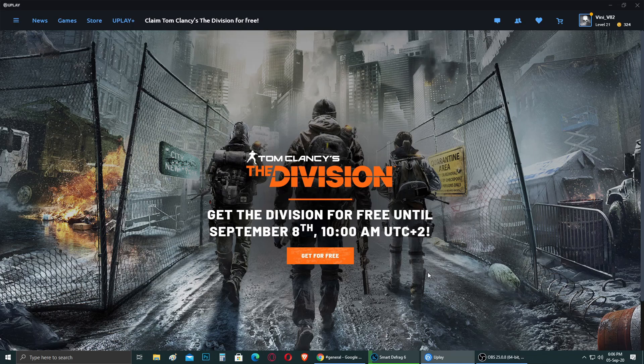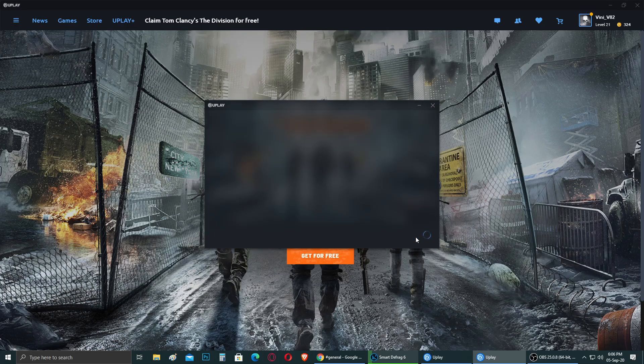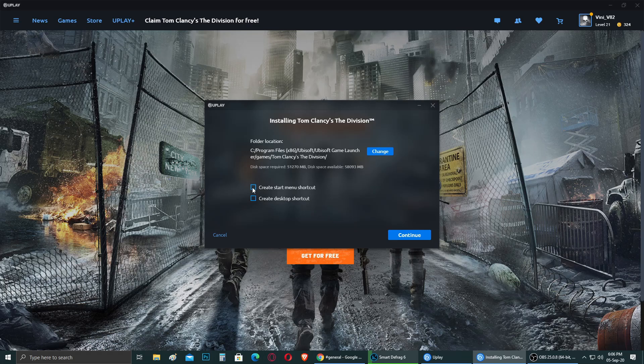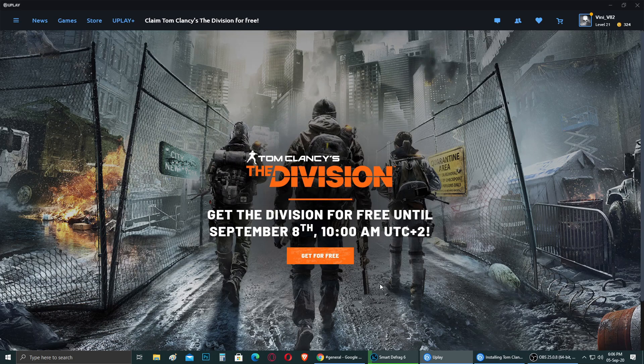That's why I decided to make this video. Just go ahead and open your Uplay account, click on 'Claim Tom Clancy's The Division for free,' and that's going to be it. Hit continue and it will begin downloading the game. I won't download it right now — I just want to get it for free. You can begin the download, stop it, and download it again later. Just make sure to claim it before September 8th at 10 o'clock AM UTC+2.